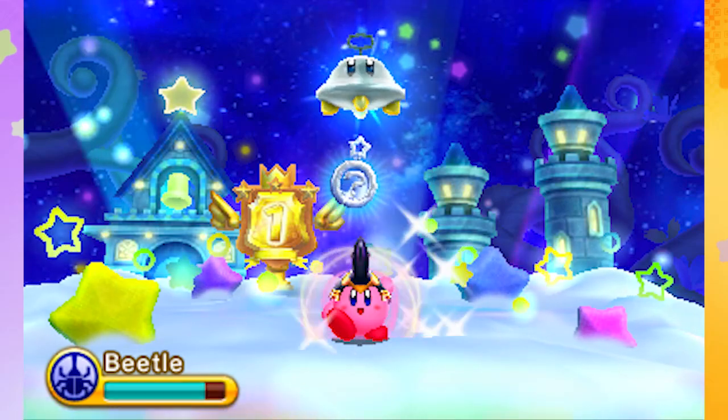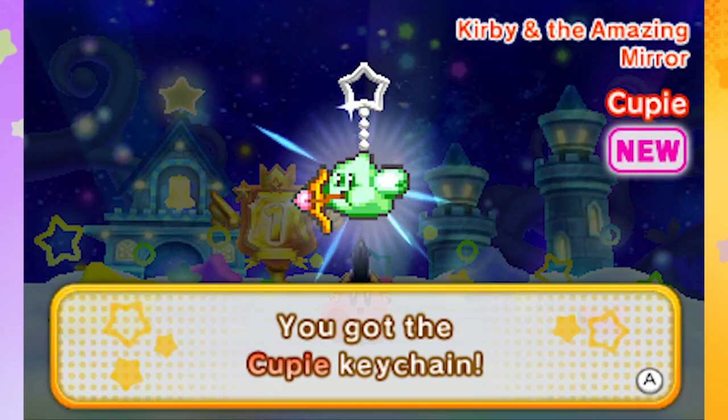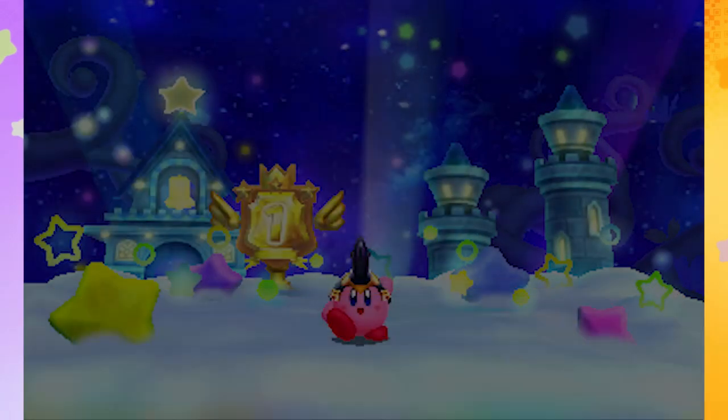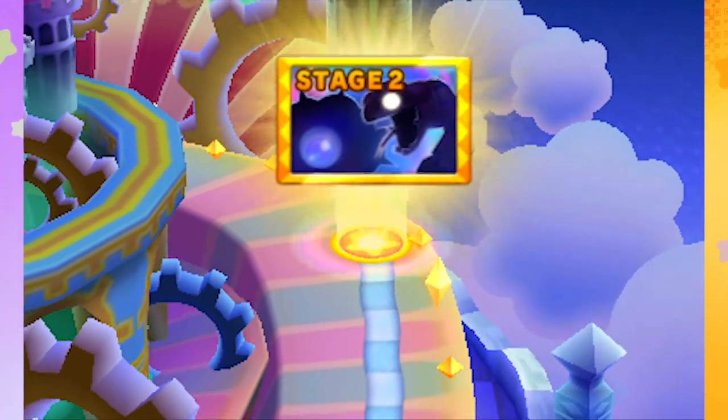Next time we'll continue on in World 6 Royal Road, hopefully get close to the boss and save King DDD. Please leave a like if you enjoyed this. Definitely check out some of my other series if you love Nintendo games — I'm playing Mario Kart 8 right now, and Tomodachi Life is coming out soon which looks super fun. We got some keychains: Cutie, Como, and Spartaroo. See you guys next time for more Kirby Triple Deluxe!